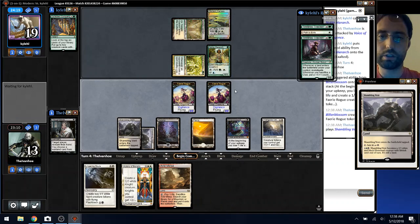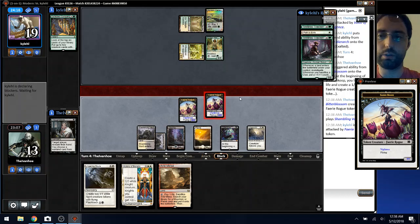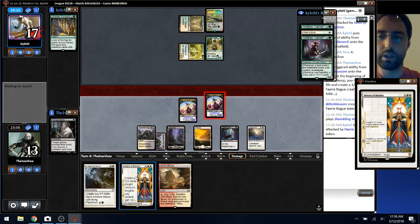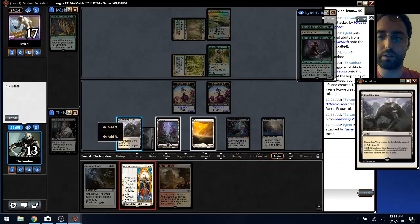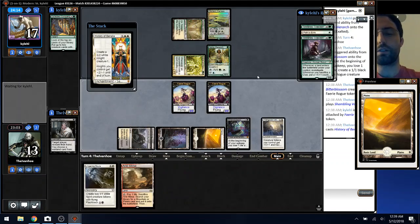They draw land, they'll be able to get a clue, which is annoying, but might be able to beat them down before any of that becomes relevant. Alright, so match two — we didn't see this card match one.